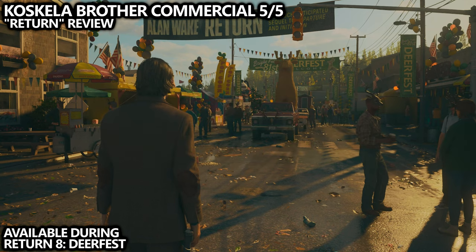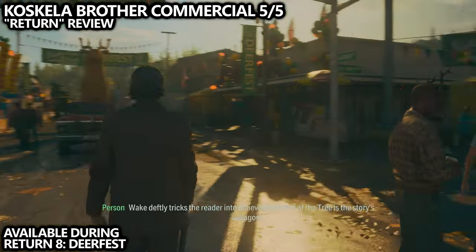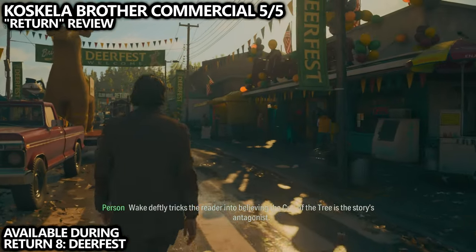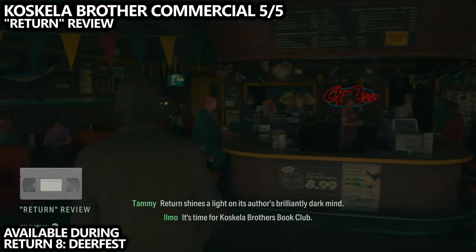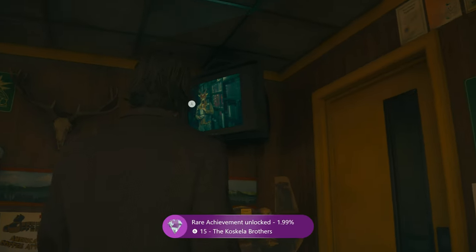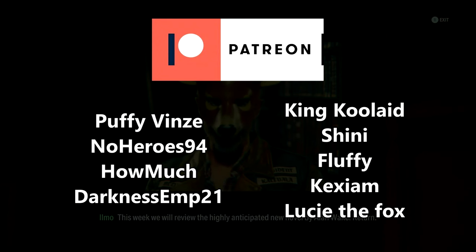Last but not least in Bright Falls, your final Koskala Brother commercial is available during the mission Return 8 Deerfest. Once you're playing this chapter, walk forward and head into the diner to get a video called Return Review. This should be your final Koskala Brother commercial, as this is past the point of no return. That should be it for this video — drop a like, share it with a friend, and a special thanks to everyone on Patreon for supporting the show.